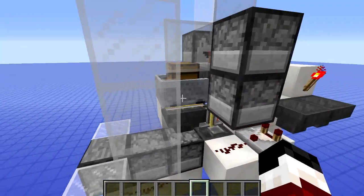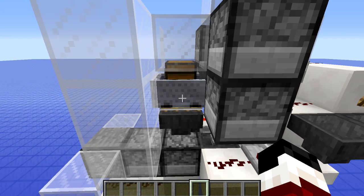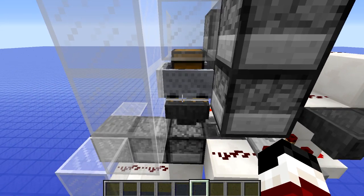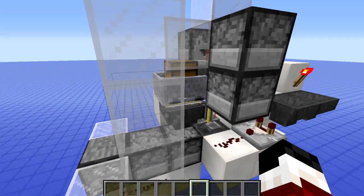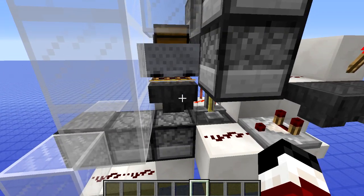Above this hopper is a minecart chest — this is an infinite storage concept by MinecraftPG5. You can basically spam loads of minecart chests on top of there and have infinite storage, and then you can use a hopper to put new potions into it. So you can have as many potions as you need stored in that space.